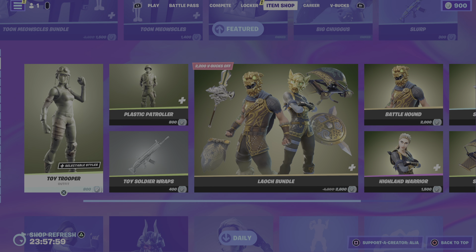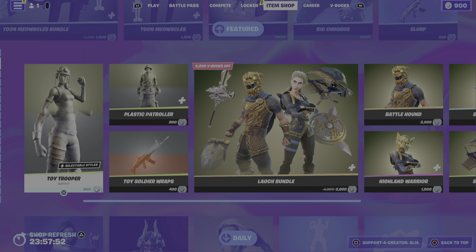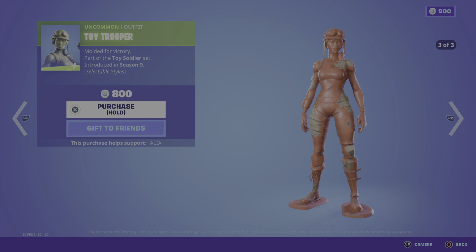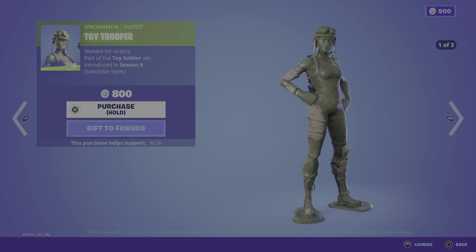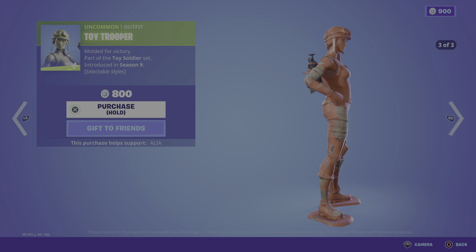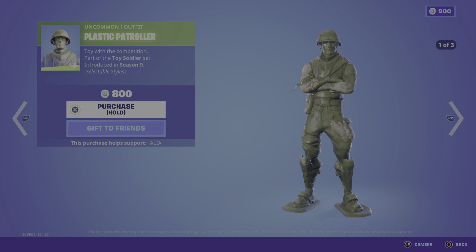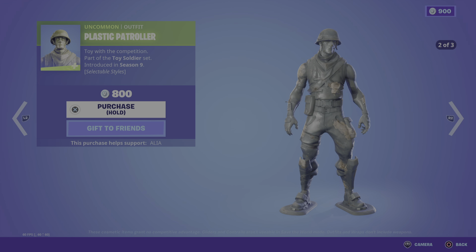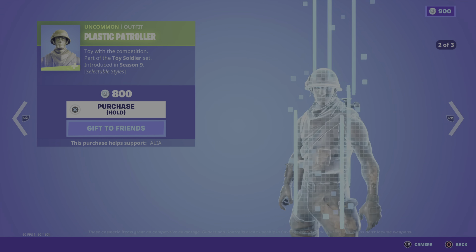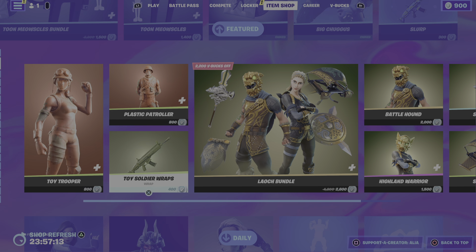We have the second half of the featured store with another bundle return. We have the return of the Toy Soldiers. Starting off we have the Toy Trooper — modeled for victory, part of the Toy Soldier set, first introduced in OG Season 9. Three styles: the green variant which is the default, the gray variant which I call the unpainted, and the red plastic version. We also have the Plastic Patroller — toy with the competition — again three styles: green, gray unpainted, and red plastic. Another version of Jonesy that got lost in the Zero Point.